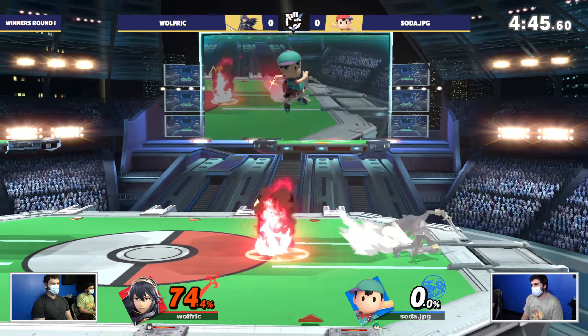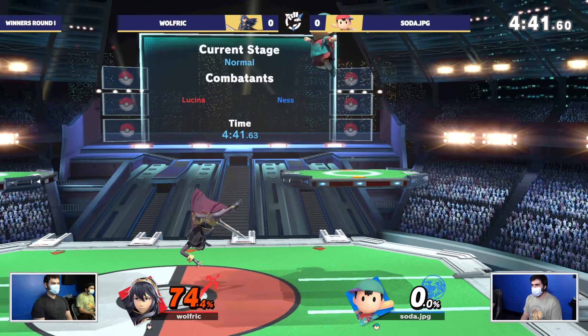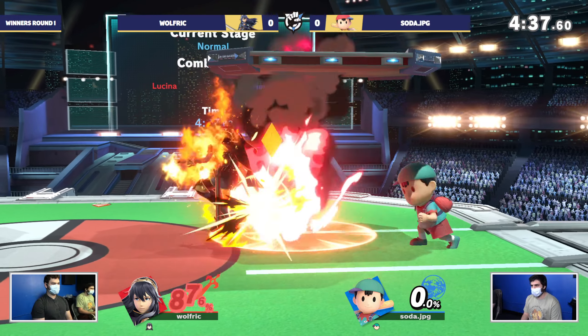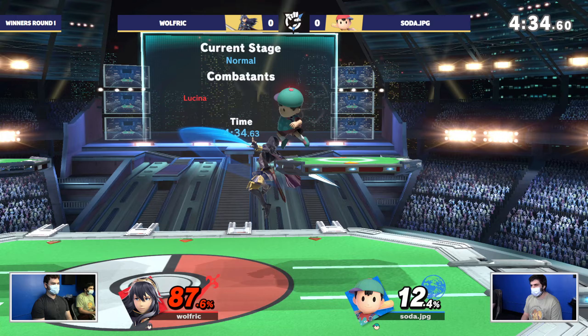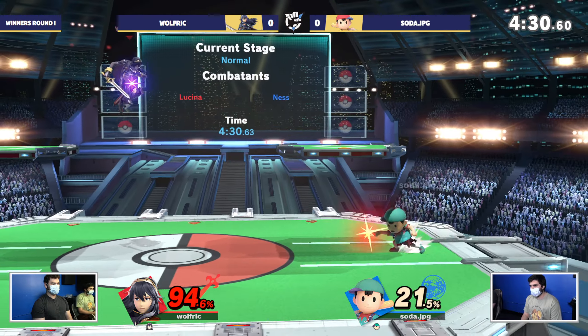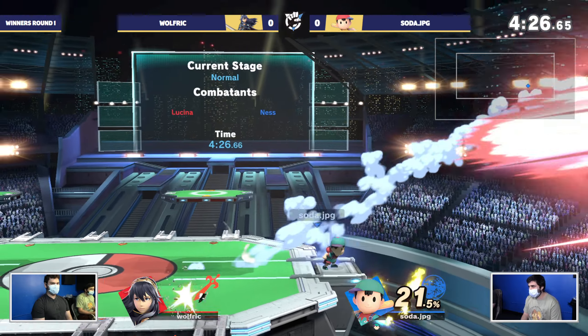We're seeing Soda just start to play around this platform saying: I have the lead, you have to approach me, and I've got PK fire. As Lucina, you don't really have a good tool to deal with that — you're just going to keep taking big damage. But Ness can lose his stock at any time here.